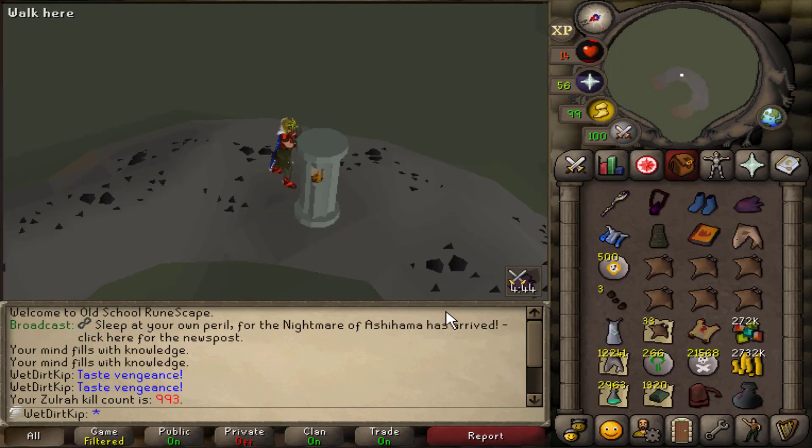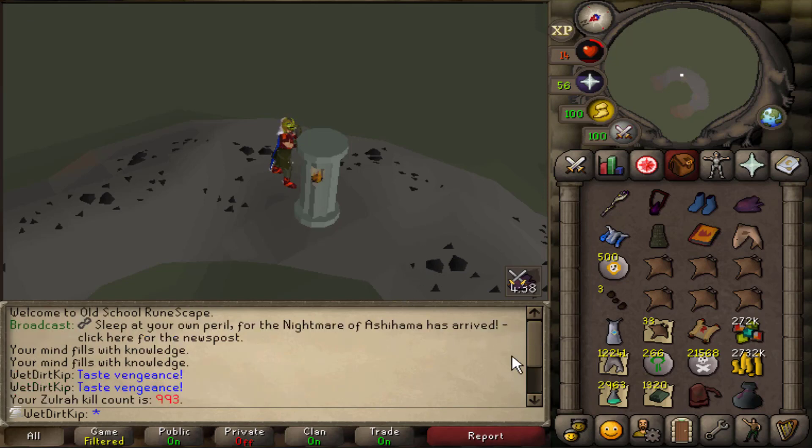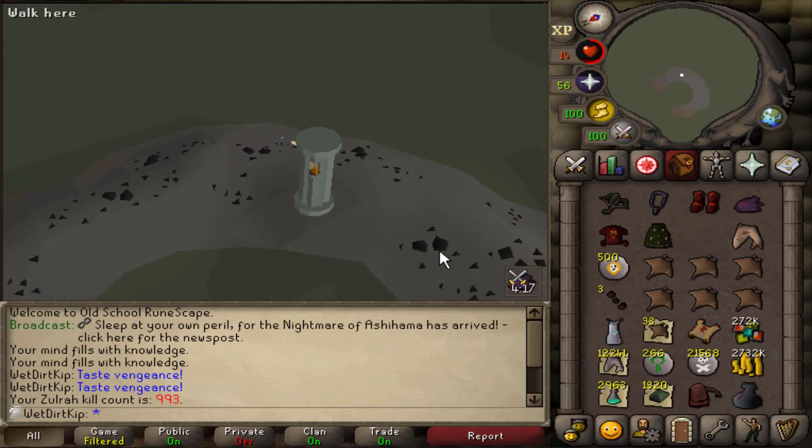I just woke up and the new Nightmare boss just came out, although I know by the time you're seeing this video it'll be quite a long ways out from today. Remember how I was talking about how Zora's drop table is pretty OP and probably should have never been in the game? Well, the Nightmare just came out and its drop table is God Wars style — just like I've been talking about for the last few videos, how more bosses should have drop tables like that. Not everyone's happy with that, but I'm happy with it — good job, Jagex.